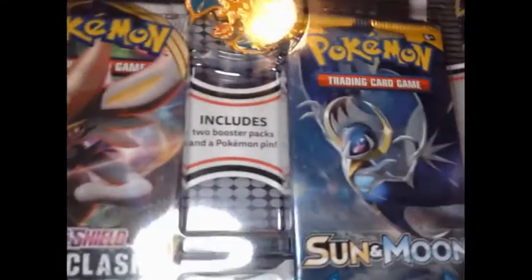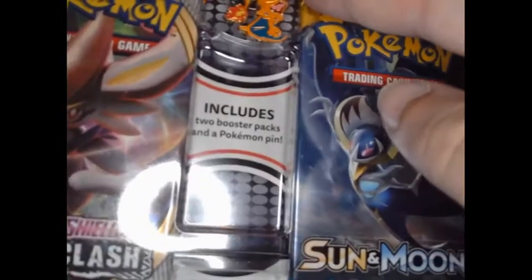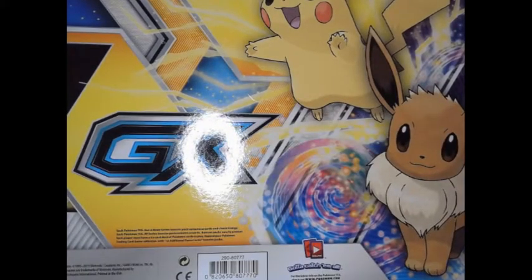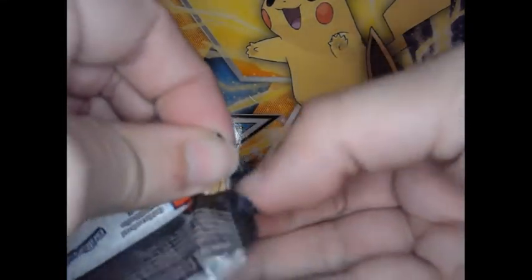Next up we're going to open this — it's got Turtonator and Rebel Clash, and it's got a Sun and Moon base set pack and a Charizard pin. Let's open the Rebel Clash first since we already opened the one from the local game store — the last Rebel Clash they had.